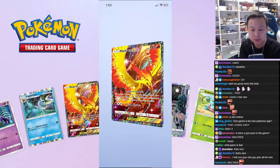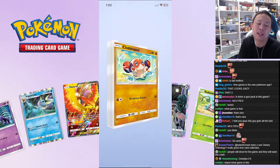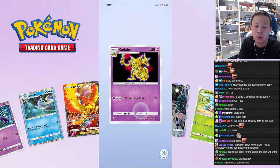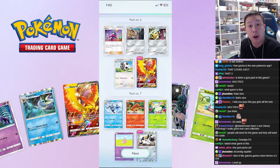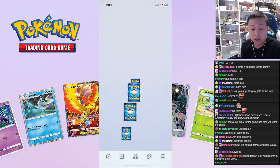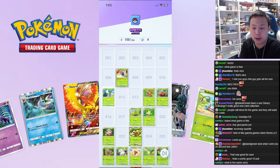Why did they make this card a real card, man? Actually, I wouldn't be surprised if they take these artworks and make them into real cards later — this is super beautiful. Oh my god, how can there be nothing? Last pack — not bad. This is a pretty good 10-pack pull, I think. Especially that Moltres.